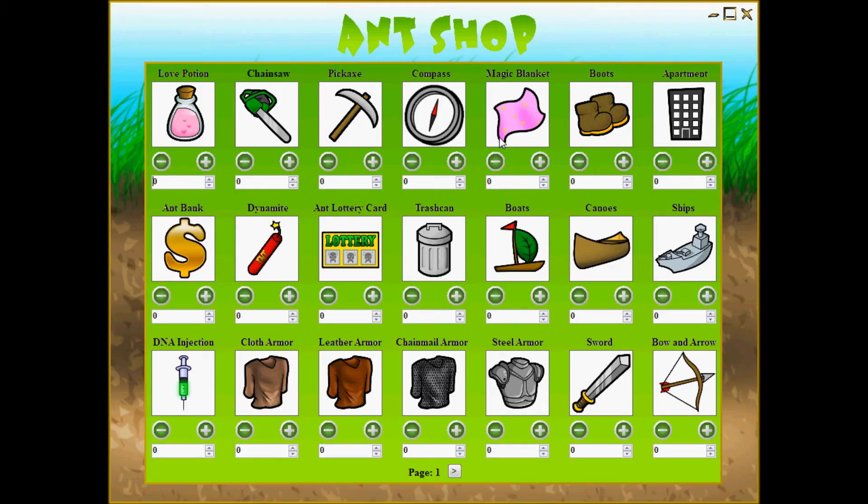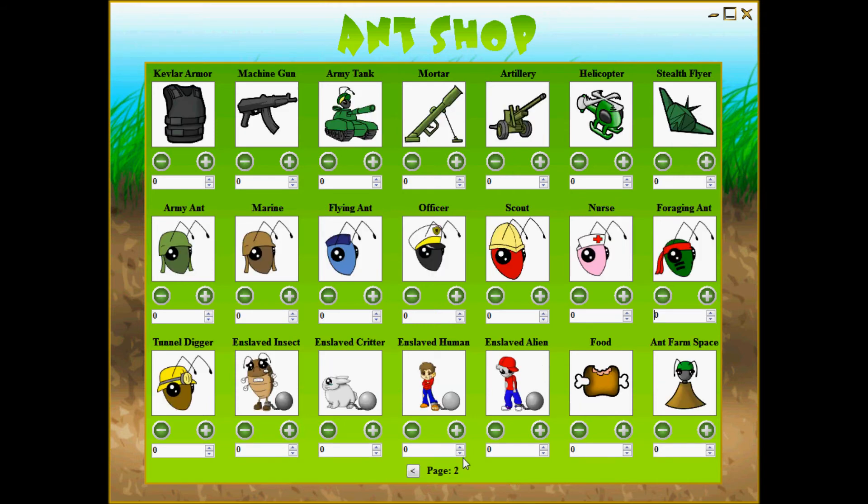Going into your shop, this is also going to be another very important menu during gameplay. This is where you are going to buy your extra items: love potions for getting additional new ants, chainsaws and pickaxes for getting more food, compasses for finding better treasure, magic blankets for getting more ants, boots for helping increase food as well, and various other items. These items are all going to help you in the game, and it is extremely beneficial that you understand what they do and how to use them.